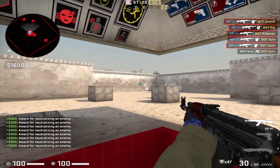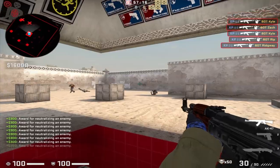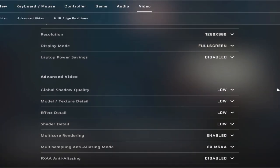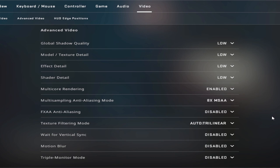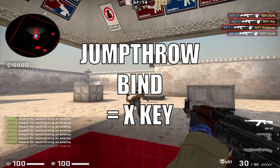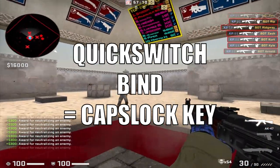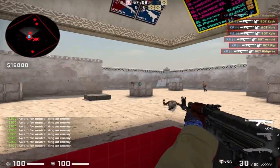Some basic settings I can go over now: I play on 1280x960 stretched, 4x3 resolution. All my video settings are low as well. I have my jump throw bind on X, my crouch on Q, and my quick switch or weapon switch on caps lock. I think those are the basic settings that I need to go over in the video.